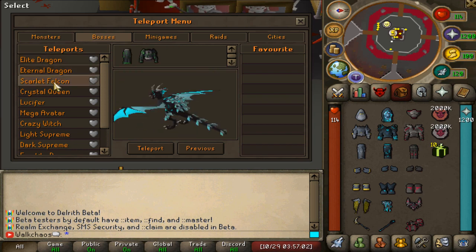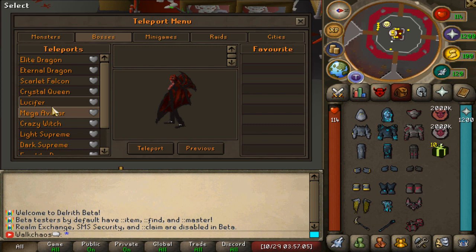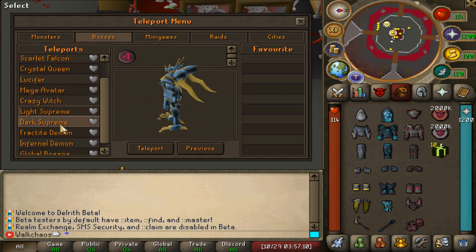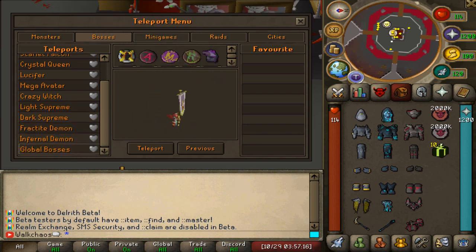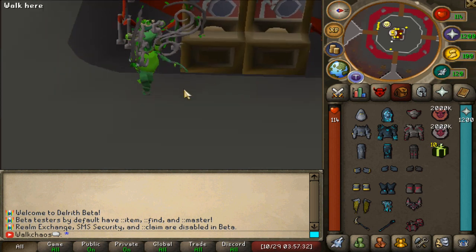As we can see we have the elite dragon, eternal dragon, scarlet falcon, crystal queen, lucifer, mega avatar, crazy witch, light supreme, dark supreme, and the fractal demon. Then we've got the infernal demon as well as a bunch of global bosses, and we also have minigame and raid teleports - but you guys should explore those on release as they are super super unique.